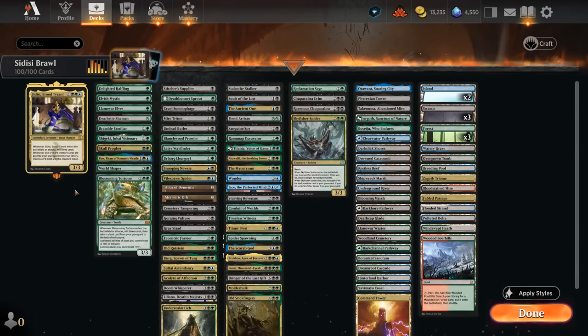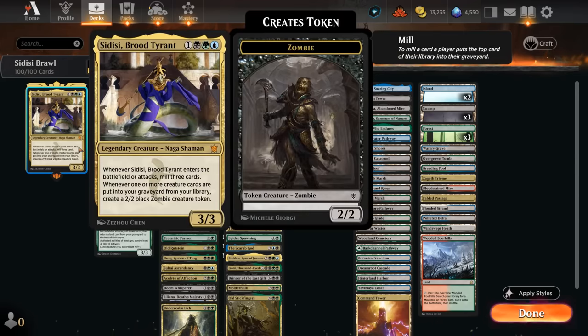Hello and welcome to another Brawl gameplay video. Today we're taking a look at a blue, black and green — or Sultai colored — self-mill deck featuring Sidisi as our commander. This four mana 3/3 legendary Naga Shaman says whenever Sidisi enters the battlefield or attacks, we mill three cards. Whenever one or more creature cards are put into our graveyard from our library, we create a 2/2 black zombie creature token. This deck is very good at filling the graveyard to enable Sidisi's ability even without needing to attack with Sidisi herself, and once we make an army of zombie tokens there are a number of win conditions to close out the game.